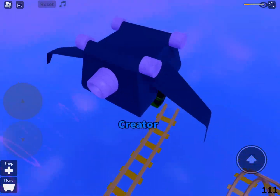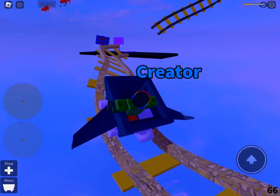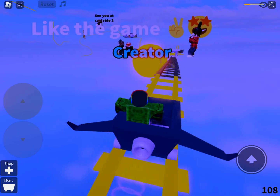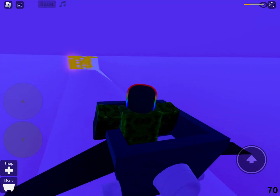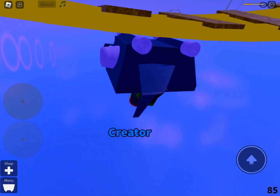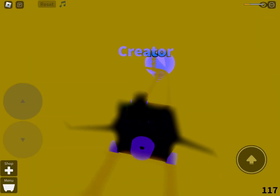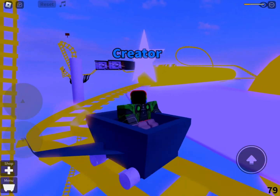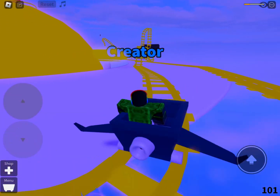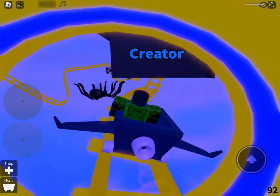And now an invisible loop-de-loop. And then invisible tracks that are like a tunnel. And then an upside-down loop-de-loop with invisible guide rails. And now a star right there. And then another loop-de-loop with a rainbow-like neon track.